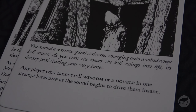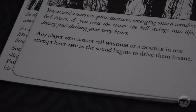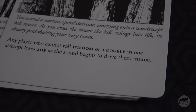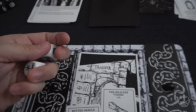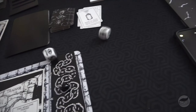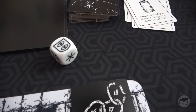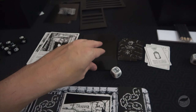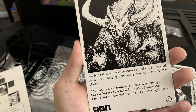You ascend a narrow spiral staircase, emerging into a windswept bell tower. As you cross, the bell swings to life — its dreary peal shakes your very bones. Any player who cannot roll wisdom or a double in one attempt loses two HP as the sound drives them insane. Tanner rolls cunning twice but also rolls a double — we're good. Since we rolled a double, we get to heal one character.